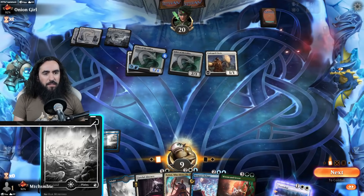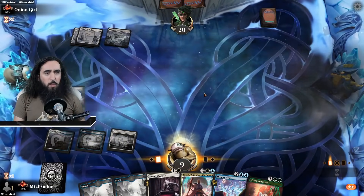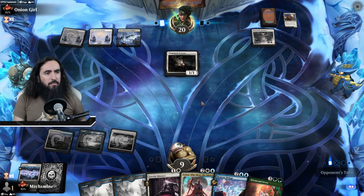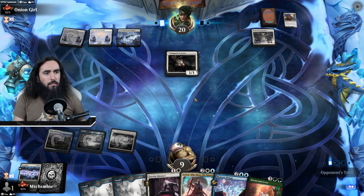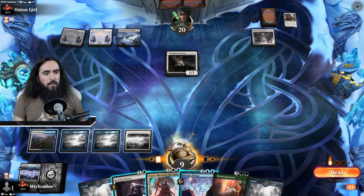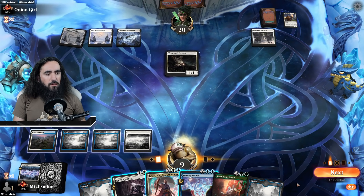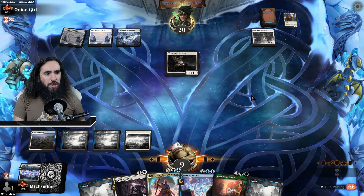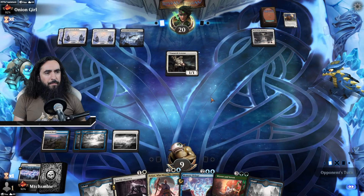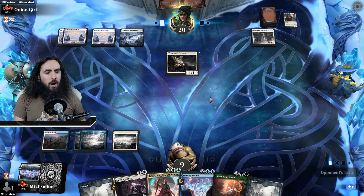We do have the Fateful Absence, so everything is bueno. All we need now is some green sources for the Vranin 7. I'm keeping up my Memory Deluge and Fateful Absence just in case. If they're putting down the Maul of the Skyclaves onto the Lunarch Veteran, that is all of their mana spent — pretty much alright with me.